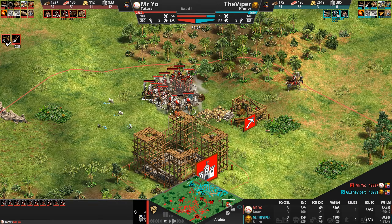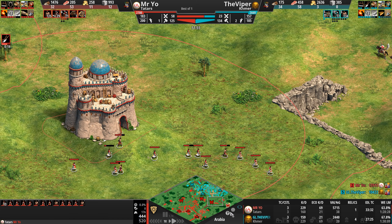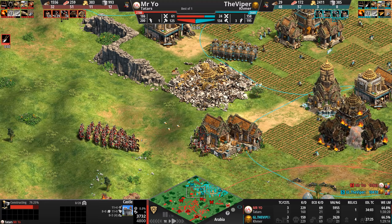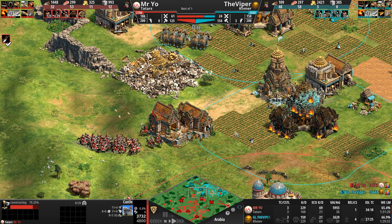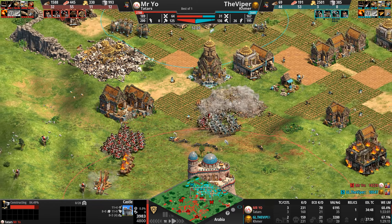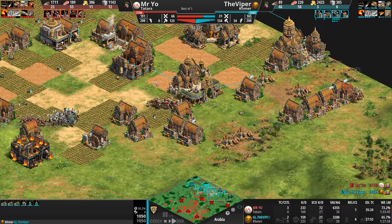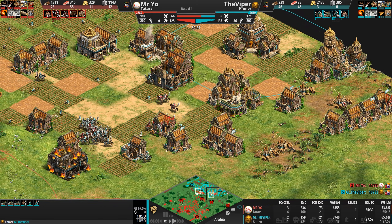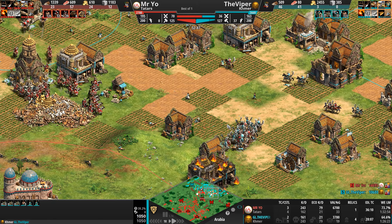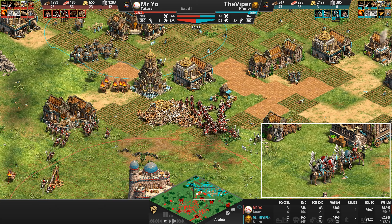Mr. Yo brings eight villagers to build the castle on the gold, but the Viper is raiding to the south and the center of the base simultaneously, sending Hussars in. If we're going to see a Hussar-versus-Hussar raiding game between the Viper and Mr. Yo, heads may explode. A ballista elephant tries to get into the castle and out the other side with just 10 HP — get in and hope you heal while the treb bombards from the high ground. The Hussars have slaughtered all eight of Mr. Yo's construction crew — all those villagers dead — but Mr. Yo is replying and not giving up on this area.